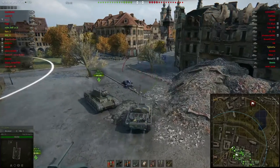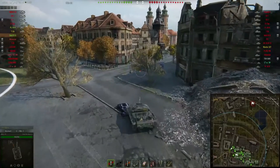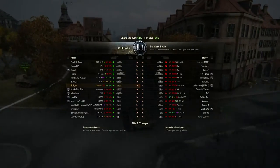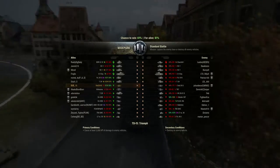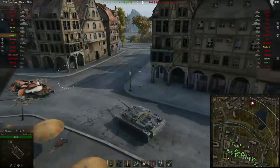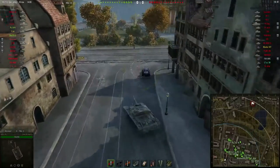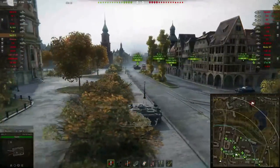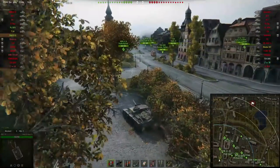Greetings guys, this is StugCraft and today we are having another episode of subscriber replays. Today we are watching Bob underscore 15 in his Stug 3G, the tier 5 German tank destroyer. I have also driven this tank on my way towards the Jagdpanzer IV and I have to say this vehicle is absolutely amazing.